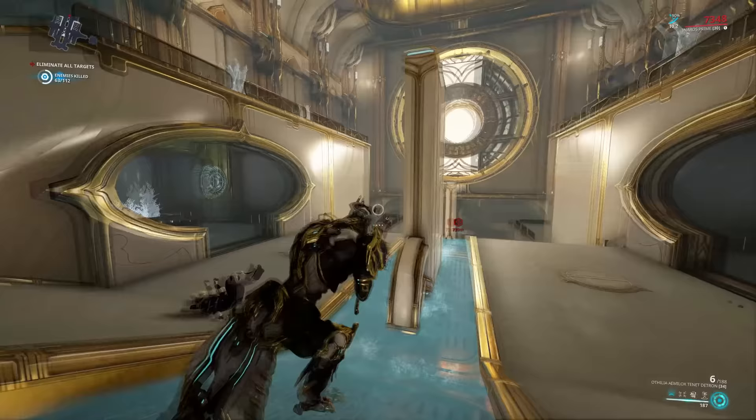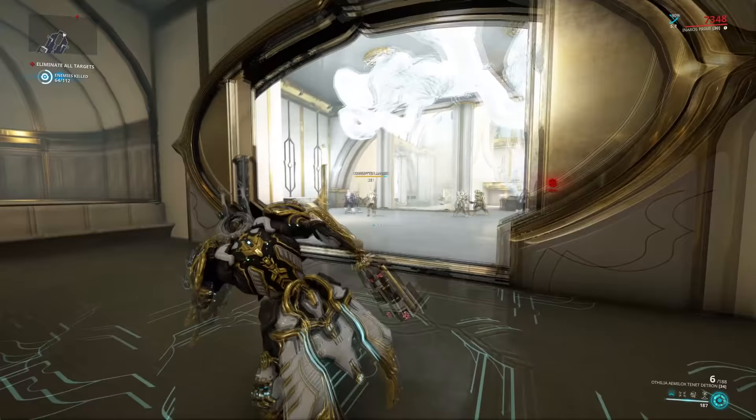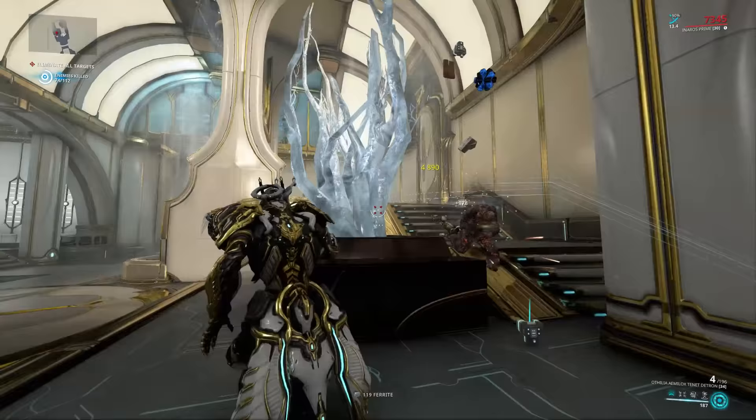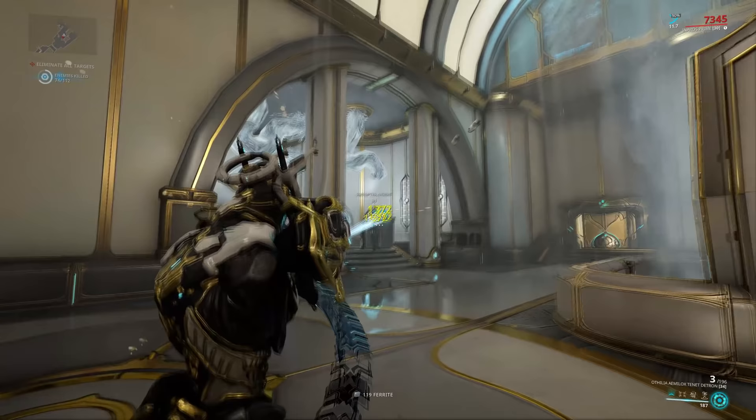Before we go into the build, this is a Tenet weapon so it gains bonus capacity for every Forma you put on it, up to a maximum of 5. If you want to squeeze the absolute maximum out of it in terms of mastery and capacity and also unlock the ability to install a lens, you're gonna have to put on 5 Forma.